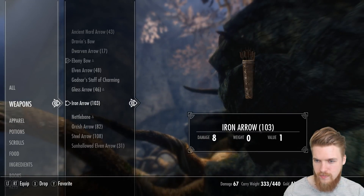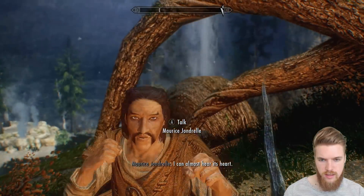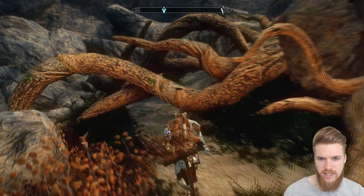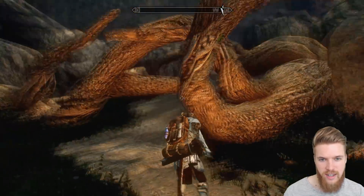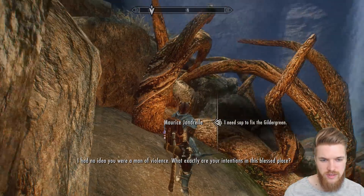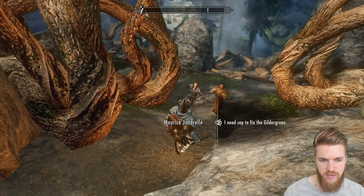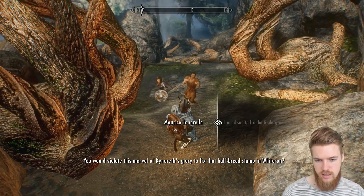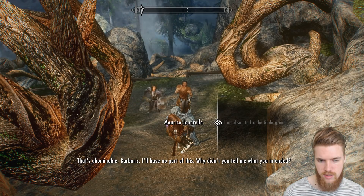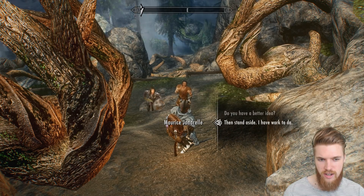Let's get out Nettlebane. Maurice says he can almost hear the tree's heart. The roots pull back — magical! I love that they animated this. Maurice says he needs the sap to fix the Gildergreen. The tree worshipper responds: 'You would violate this marvel of Kynareth's glory to fix that half-breed stump in Whiterun? That's abominable. Barbaric.' Maurice tells her to stand aside, he has work to do.